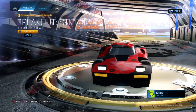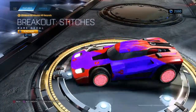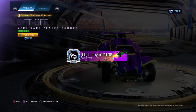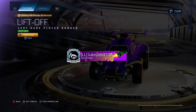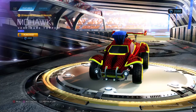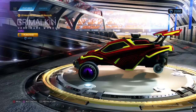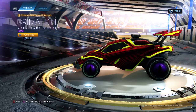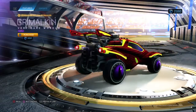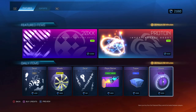We've also got the Breakout Stitches — a rare decal, doesn't look too bad to be honest, for 50. We've also got the Player Banner Liftoff forest green for 300 credits — quite like it, not bad. We have the Mohawk cobalt topper for 200, I quite like that. And finally we have got the Grim Malkin purple, very rare wheels, for 300 credits — not that bad.